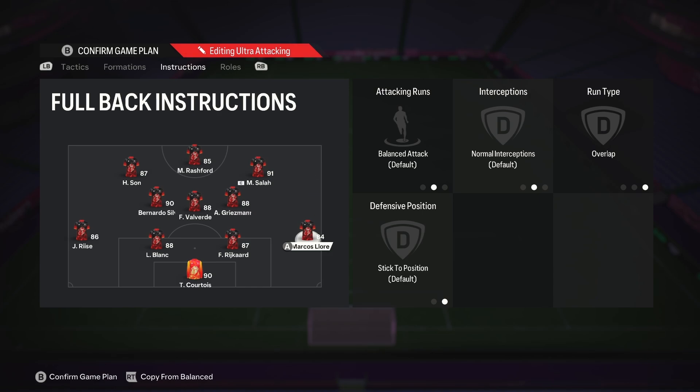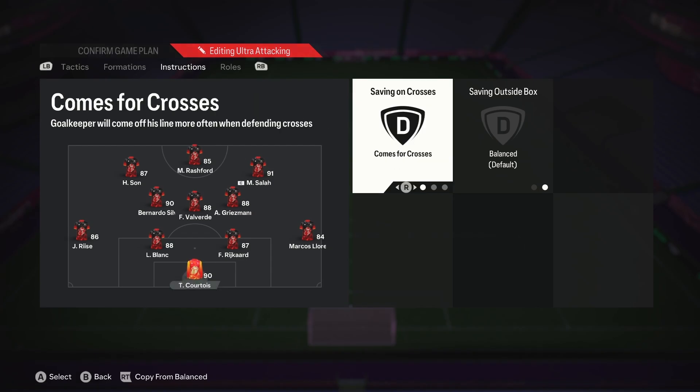The more attacking fullback should be on balanced and overlap. While the most defensive fullback should be on stay back while attacking and overlap. Last but not least, your goalkeeper should always come for crosses and be on default.